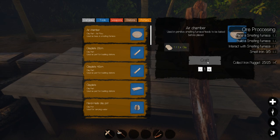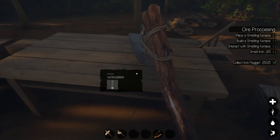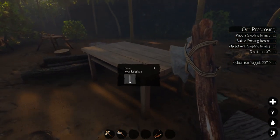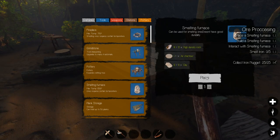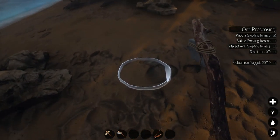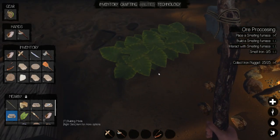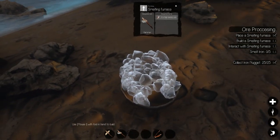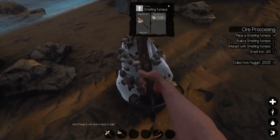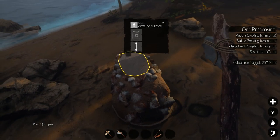I'm gonna make the air chamber and then I need six more clay — there's four and there's eight. Now we can go ahead and make this smelting furnace. Okay, and it doesn't matter where you place it because we're going to be moving it or taking it apart. I should pick up some stones — I'm going to need them. I don't have the inventory space for it, of course. I like how it does the progression like that, it's really a good idea. Okay — build the smelting furnace, interact with the smelting furnace.